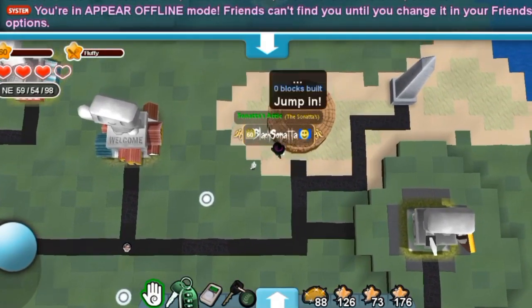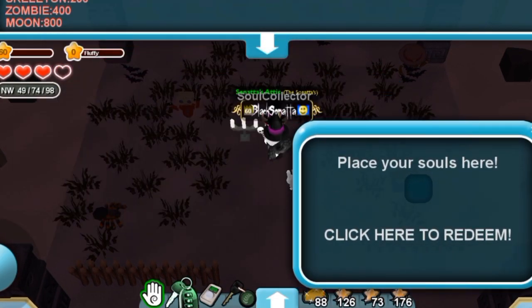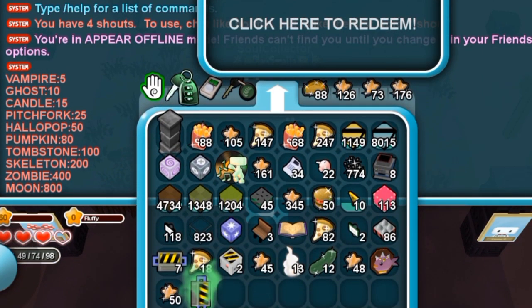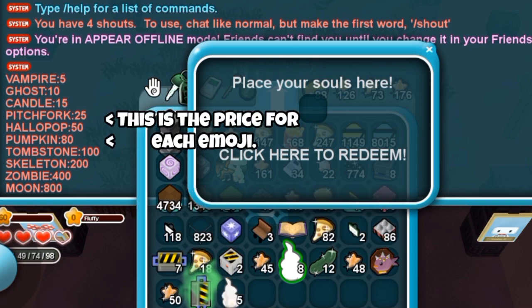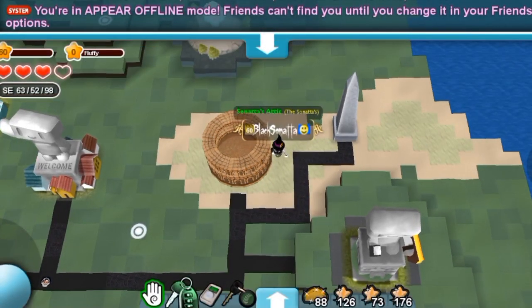Once you get a certain amount of ghost souls, you can then head into the official event realm in New Eden and talk with the soul collector NPC. The NPC will collect your ghost souls, considering you have the exact amount, and the souls will then be exchanged for the emoji of your choice. The price for each emoji will vary — I'm adding the price table on the screen now — and when you redeem your emoji, leaving the realm should add it into your emoji tab.